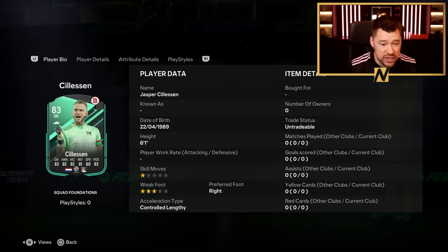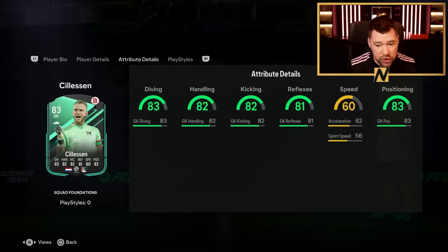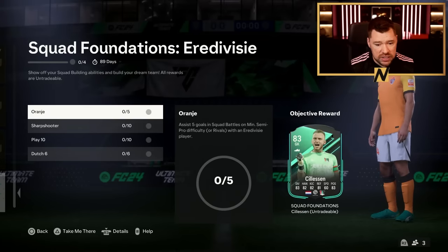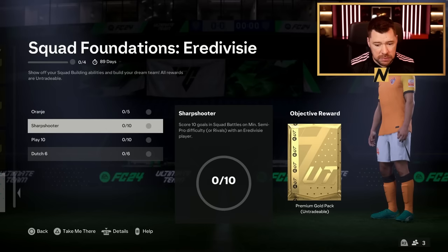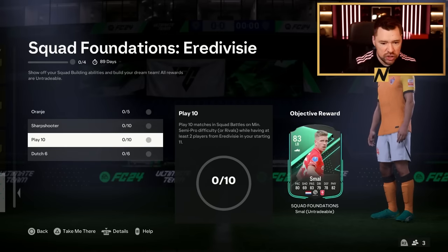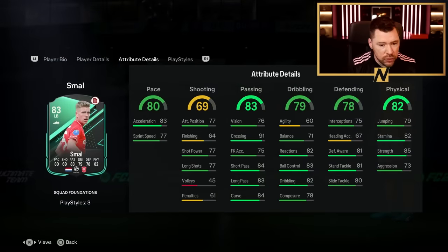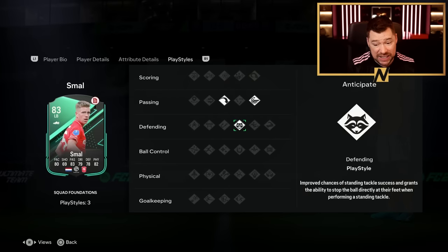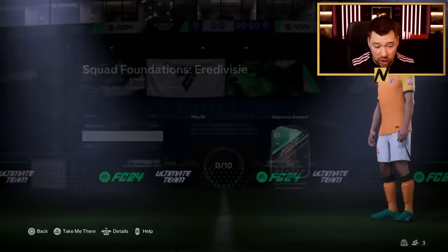And he actually looks reasonable - 6-foot-1, no play styles but really well-rounded stats. Sharpshooter: score 10 goals with an Eredivisie player. You have to get the assist five with an Eredivisie player as well. So that's what you can go and do the Akpom SBC for, for a premium gold pack. Play 10 for Gij Smal - he's got three play styles, two-star, three-star, can play left back. Reasonable stats. An anchor or shadow on him is pretty legit. He's got long ball pass, whipped pass, and anticipate - improves chances of standing tackle success and grants the ability to stop the ball directly at their feet when performing a standing tackle. I like that a lot.